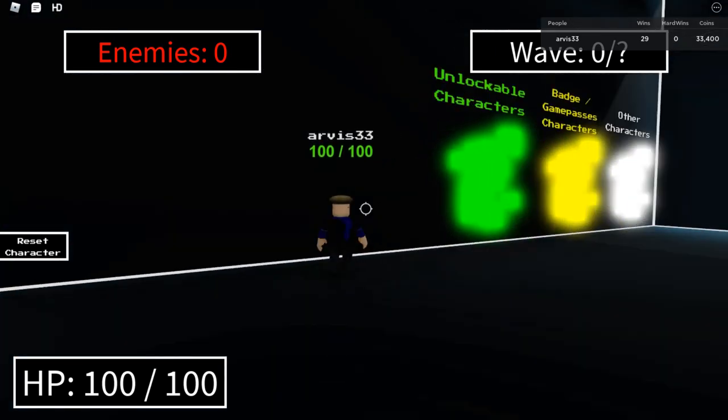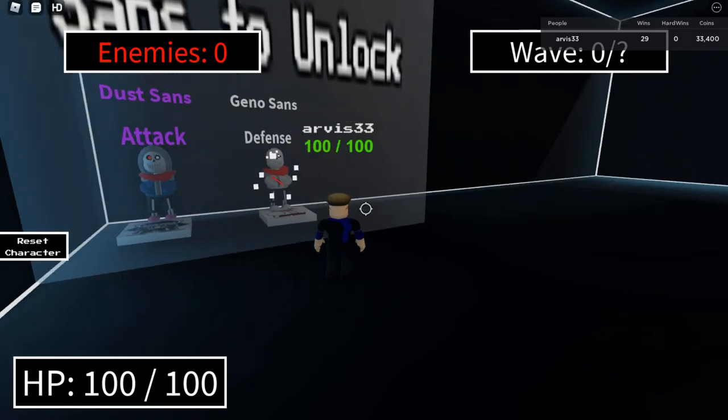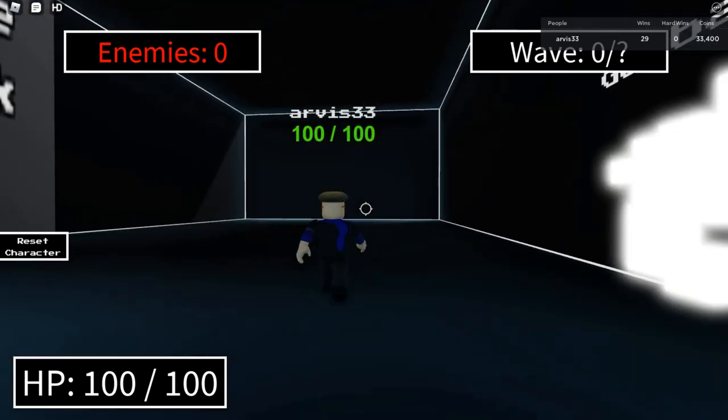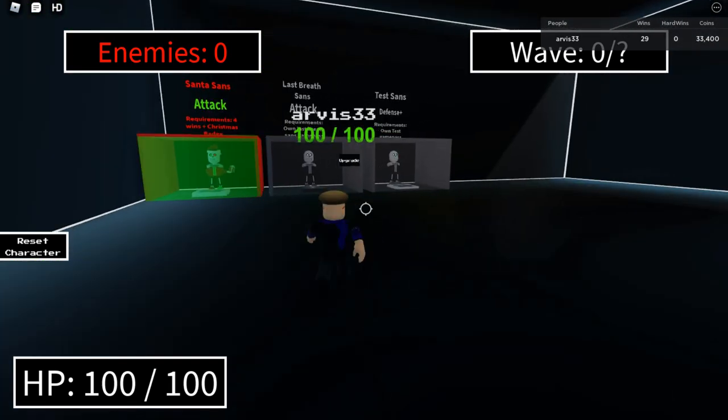I like it. From the unlockable characters, we have Dust Sans and Geno Sans. They look pretty normal. I would think they're pretty good, at least from that view. For Badge Game Pass characters...